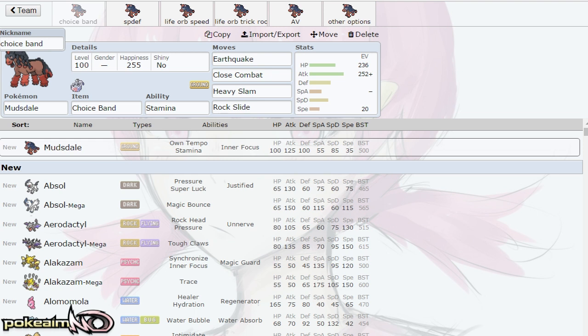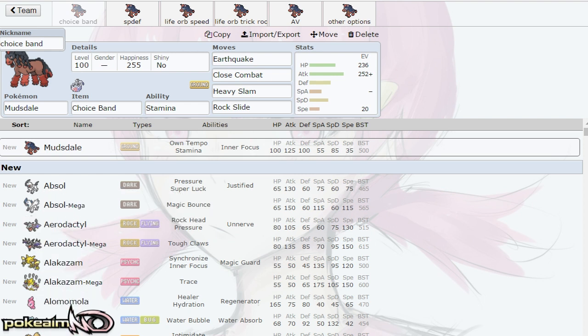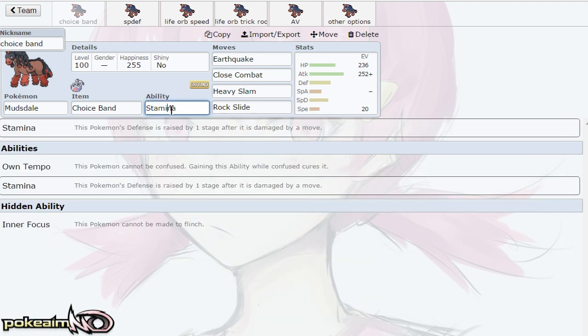I don't think Mudsdale differs too much from that. It does have base 100 HP, base 100 defenses, base 85 SpDef, and then a base 125 Attack stat. The last thing I would say is it has a base 35 Speed stat, so it's incredibly slow. But it does have decent defenses, a pretty solid Attack stat, and amazing attacks. It has three abilities that are not too subpar.